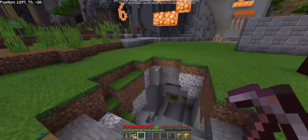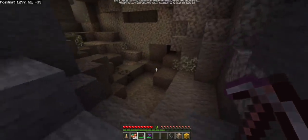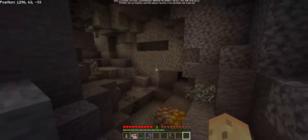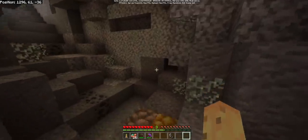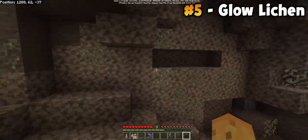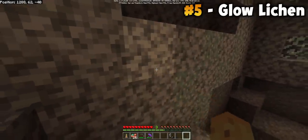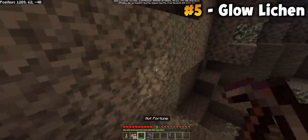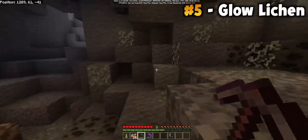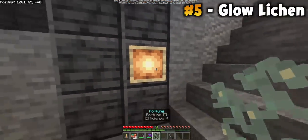The fifth thing you need to care about — we're going underground again. The niche one to me is Glow Lichen. Glow Lichen is a new block that will generate underground. It makes caves easier to see, and it also means you can make underwater areas easier to see as well. You can take these blocks, with a Silk Touch pickaxe, and place them under your ocean. If you have bone meal, you can even bone meal them to make them expand and grow — you can make some really pretty things happen.